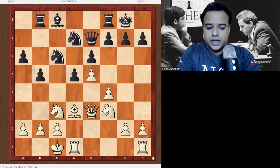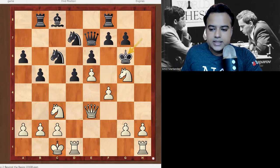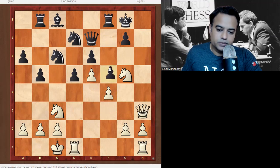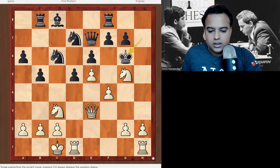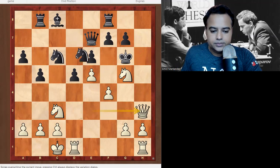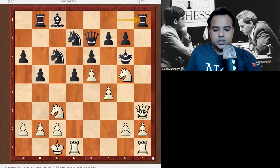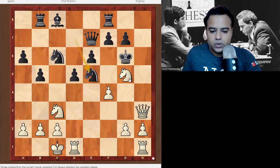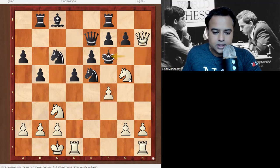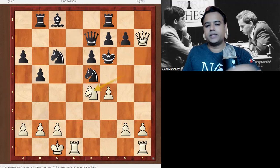One more Greek Gift example — now you understand what to do. Starting with Bishop takes h7, King takes, Knight g5, King g6. If the king goes to g8, the checkmate cannot be stopped. After Knight g5, King g6, Queen h3, Black takes the knight because the rook won't work — Qg5 and a discovered check is also coming. If Black plays pawn takes e5, it will go Queen takes, then Queen h7 check, King f6, and Knight to e4 — Knight takes e4 is forced and it's checkmate. This is the tactical tool of the Greek Sacrifice.